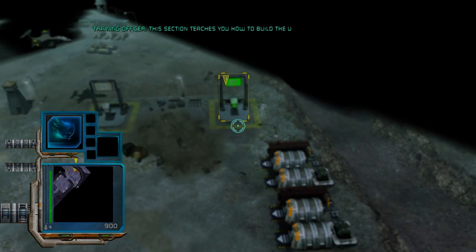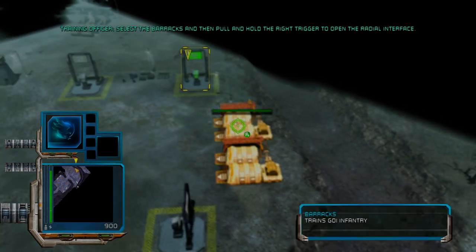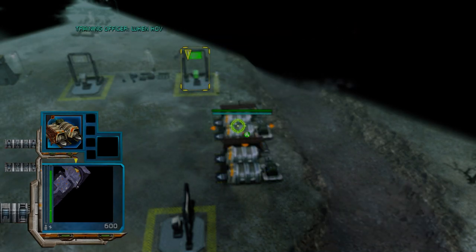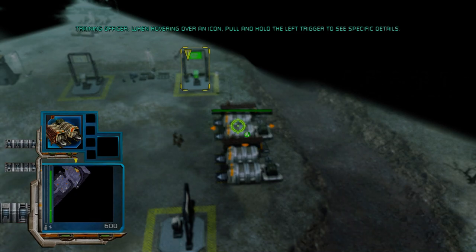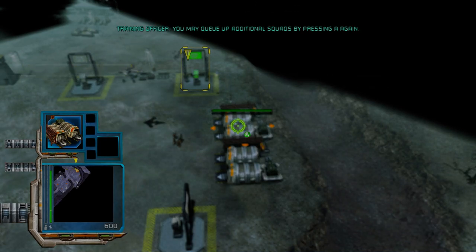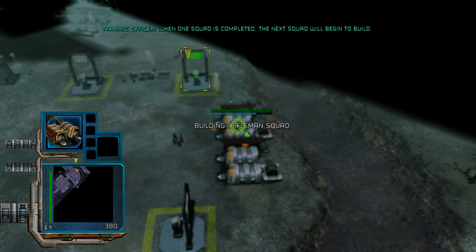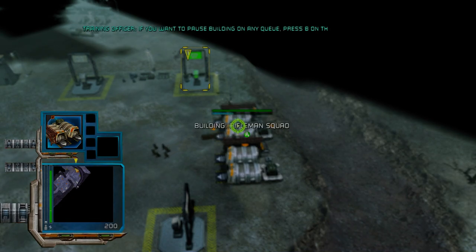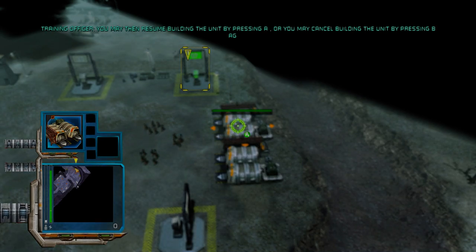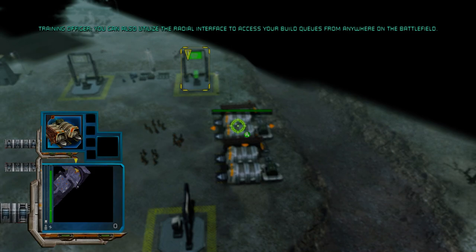This section teaches you how to build the units that will fight for you. Select the barracks, and then pull and hold the right trigger to open the radial interface. Now press A to begin building a squad of riflemen. You may queue up additional squads by pressing the A button again. Queue up an additional two squads. When one squad is completed, the next squad will begin to build. If you want to pause building on any queue, press B on the icon for that unit. You may then resume building the unit by pressing A, or you may cancel building the unit by pressing B again. You can also utilize the radial interface to access your build queues from anywhere on the battlefield.